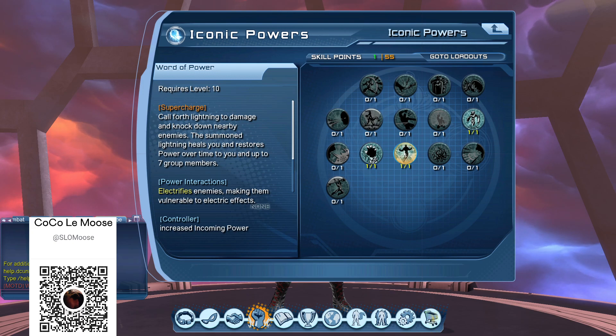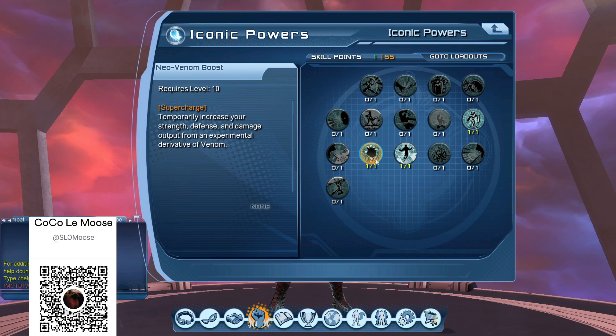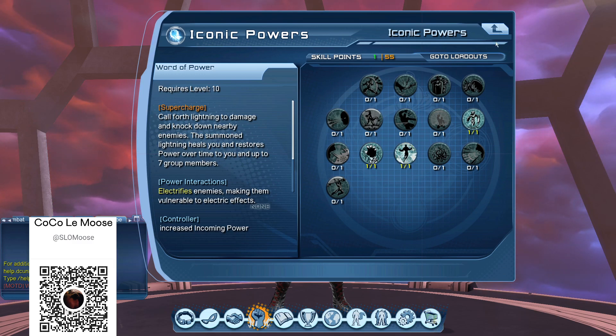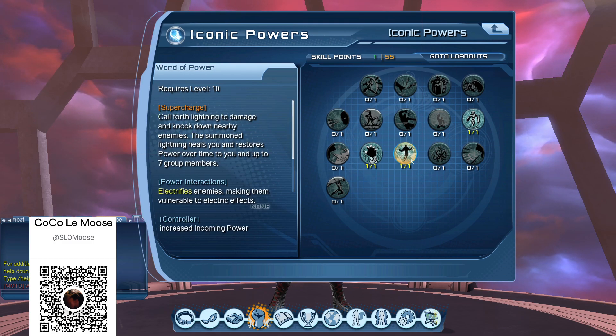Just a really quick video to show people: Word of Power is going to be your preferred run for anybody running a DPS build of any kind, where you would normally use a Neon Venom Boost — you're going to want to switch over to Word of Power. Of course, this is situational depending on where you're running, what you're running, and your artifacts, but currently it's looking like Word of Power has overtaken Neon Venom Boost as the go-to iconic power.